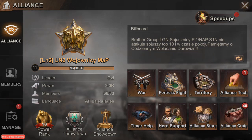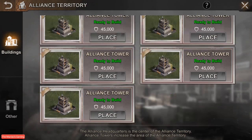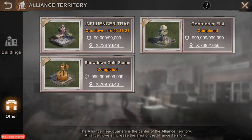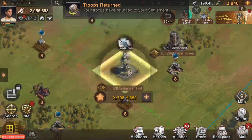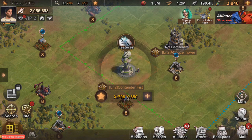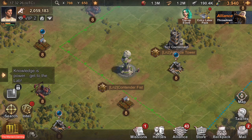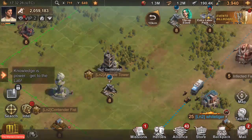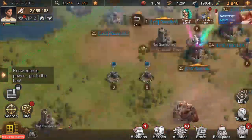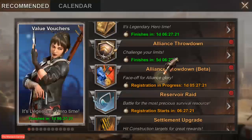These lovely new buildings have both been released. Power ranking 10 — you may be yelling at me for that. Ready to build, ready to build, ready to build — completed. So we do have them completed. Contender Fist — this one, if I'm thinking right, I want to say it's for the Alliance Showdown, and then the other one is for the Throwdown.